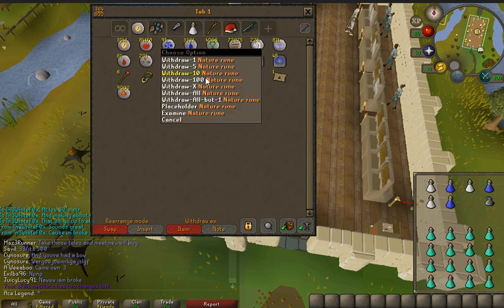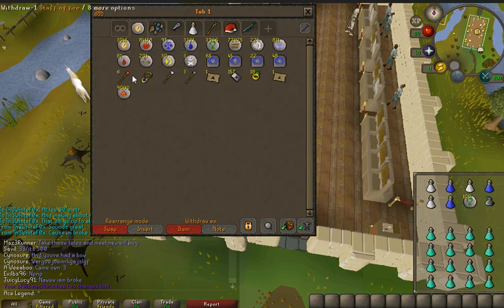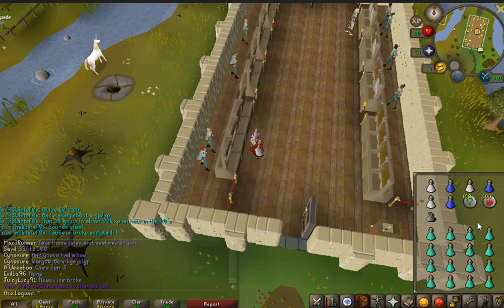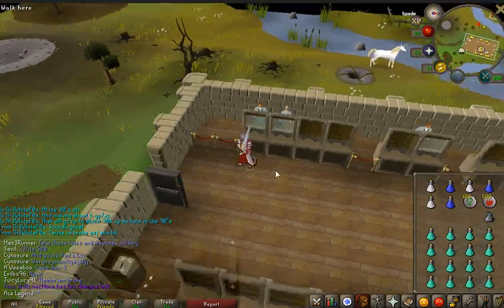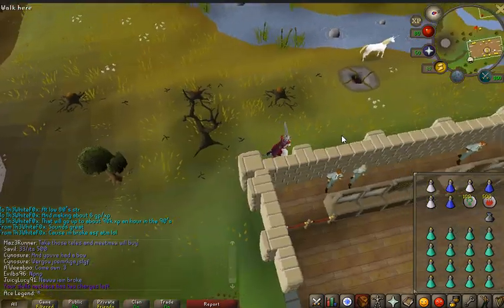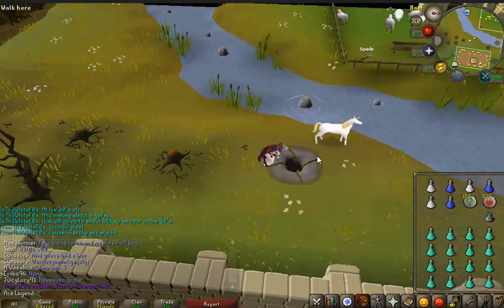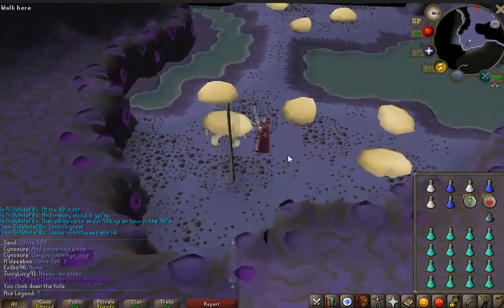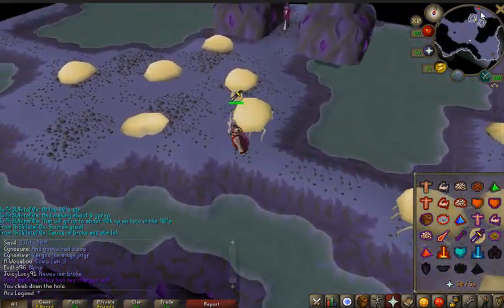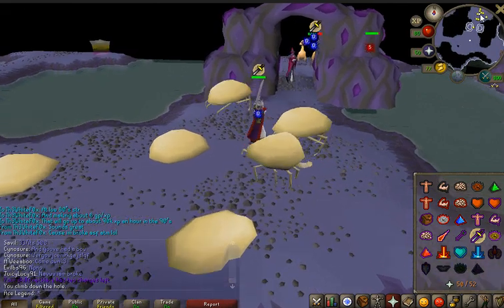We also want to be bringing quite a few alks. The ring of wealth is going to generate us a large coin stack, and the alks are going to help us alch medium level drops. We do get them very frequently.